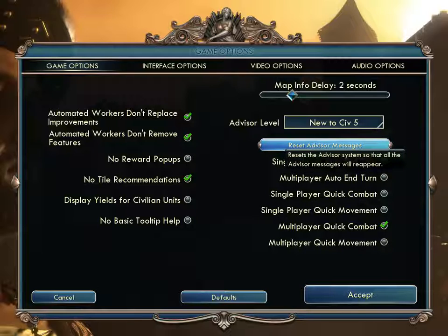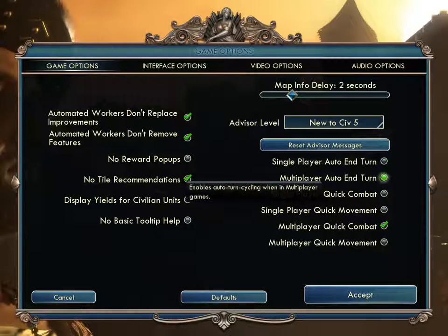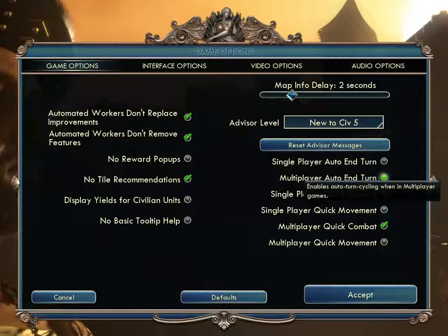I've turned off a lot of advisor messages, so this button will reset them so they can come back on. 'Single Player Auto-End Turn' — I always leave this off. Do you want it to just keep going on and on? There are pros and cons. 'Multiplayer Auto-End Turn' is the same thing, but in multiplayer you have to wait for everybody to end their turn. If I played multiplayer, I might put that on.